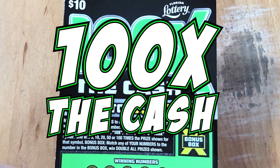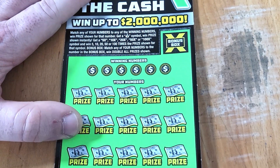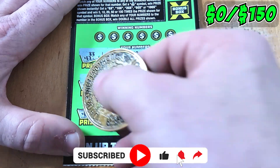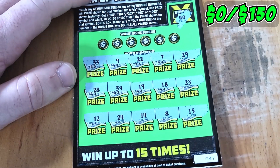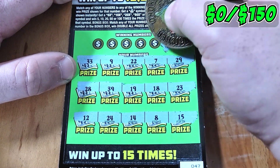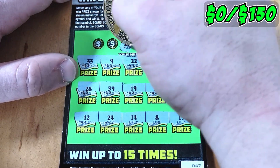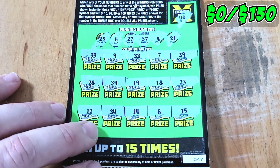Starting out with a $10 100x Cash ticket 47. We're looking for a money bag, multipliers, or a bonus box double win. Top row gives us nothing, second row nothing, third row nothing. Checking the bonus box — no match at 40. Looking for matches like 21, 22, singular 4, 37, 27, 6, 25 — none found. Ticket 47 is just a loser. Into the loser pile.